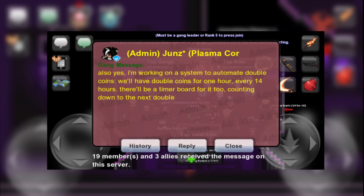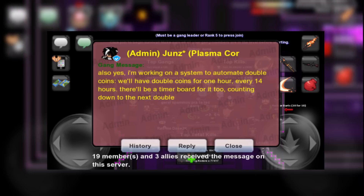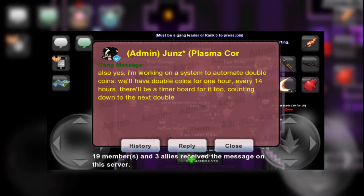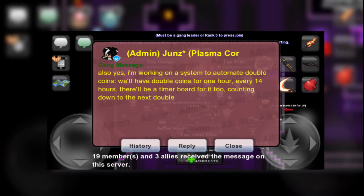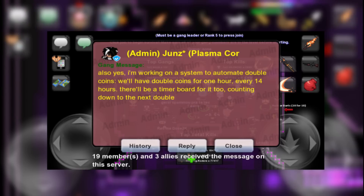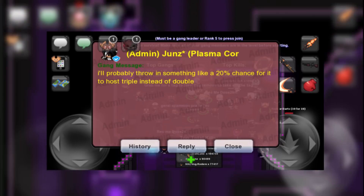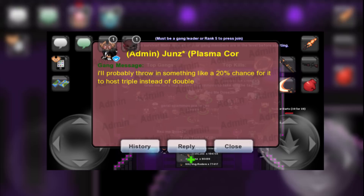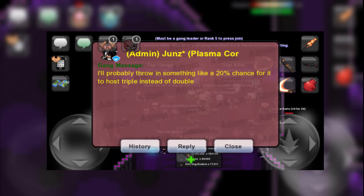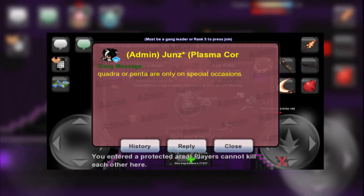We also got word on one potential change to Plasma that will affect everybody who plays it. As many people have found, double and triple coin times seem to be completely random. I personally only played these times and not knowing when they were going to be made it less likely for me to play. Jins does seem to have an answer for that issue. He plans to create a timer system for double coins — the idea is that every 14 hours double coins would go live for one hour, all included with a public timer so people can watch, similar to the auction timer. He also stated that there could be something implemented where there's a 20% chance for triple coins, meaning people could schedule grinding sessions to make creating plasma gangs much more efficient. He also confirmed that Quadra and Penta coins were a possibility for special occasions.